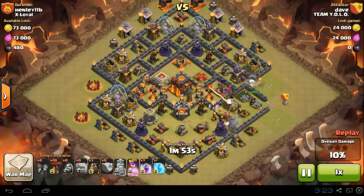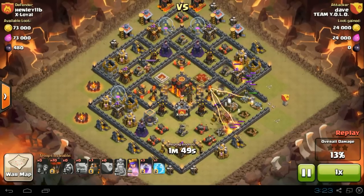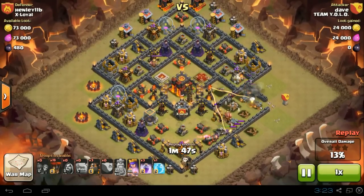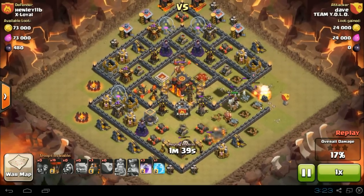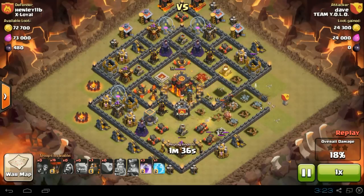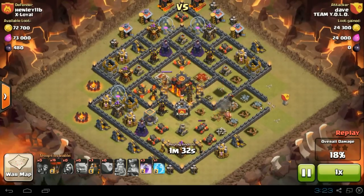The Queen is currently assisting in killing the enemy Archer Queen and destroying the X-Bow. She's pretty much got her ability left and now he's about to use it, knocking out the most important stuff — the Inferno Tower and the Air Defense. That's a great setup for the Lava Loon raid. The enemy AQ can now rest in peace.